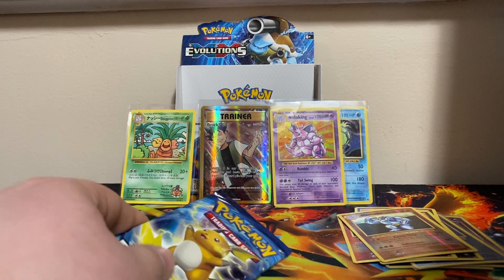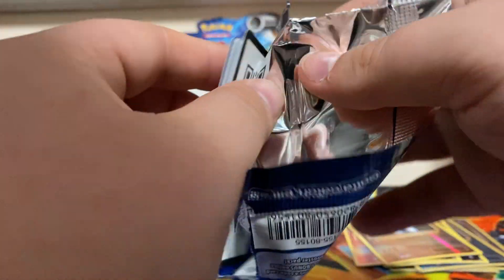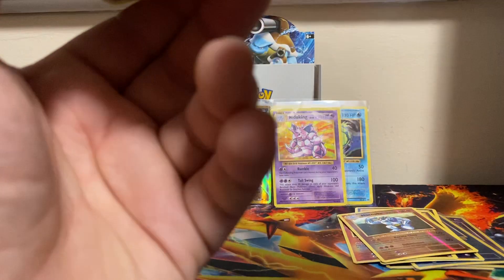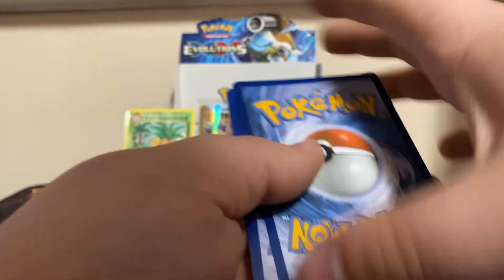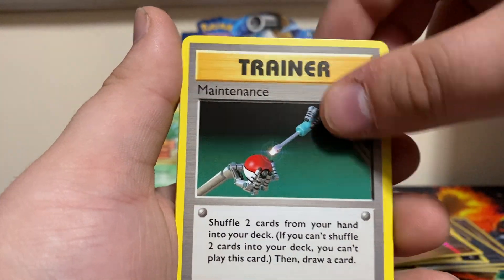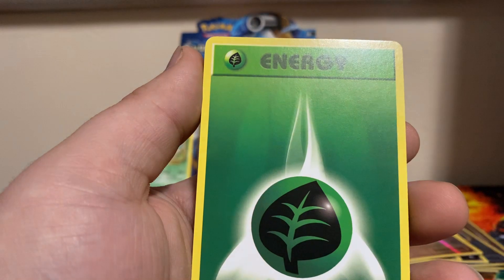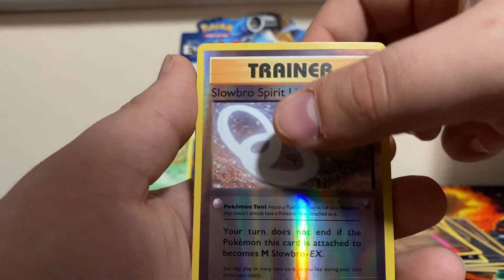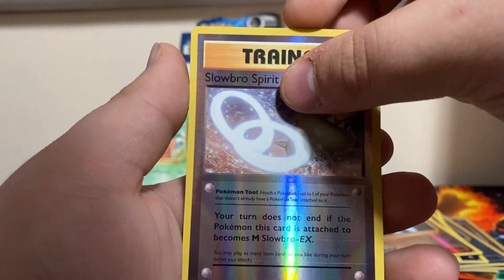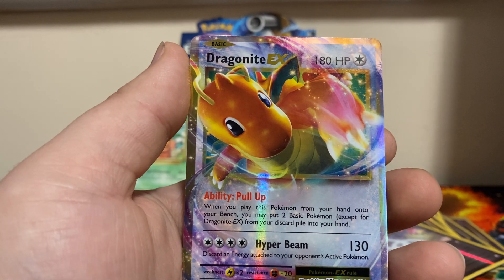Can we get some last pack magic? I know it's not likely because I pulled more hits than I thought I would, but we can hope. We got Brock's Grit, Maintenance, Switch, Nidoran, Poliwag, Grass Energy, Rattata, Vulpix, our reverse is Slowpoke Spirit Link - oh, we did it guys! Dragonite EX - yeah, I needed this one too!